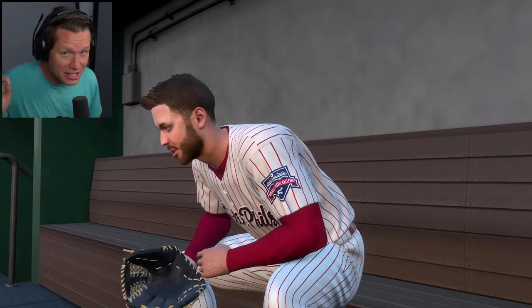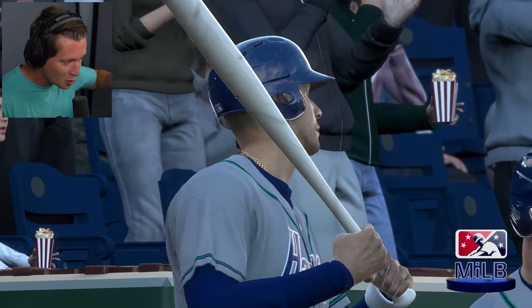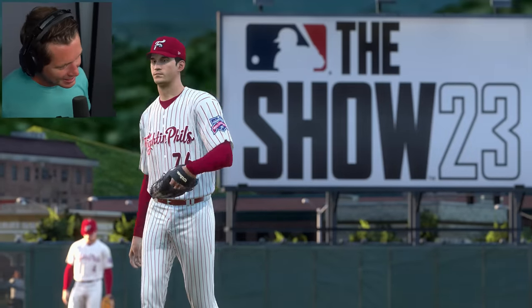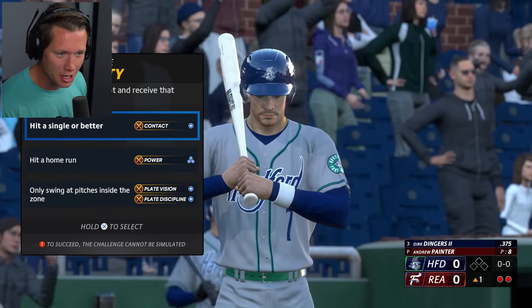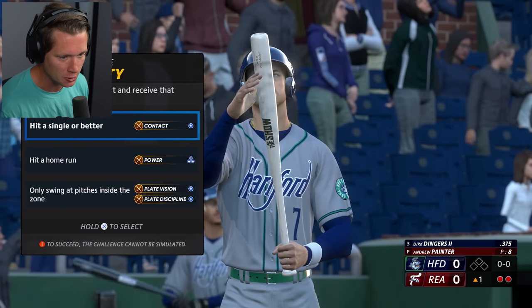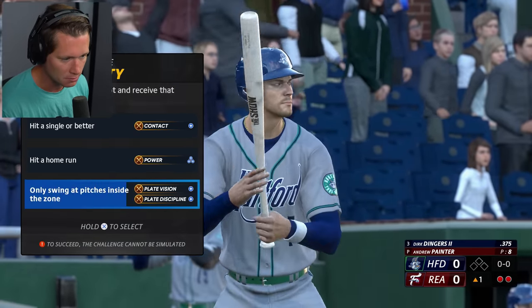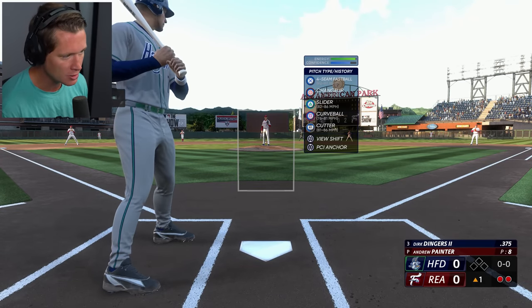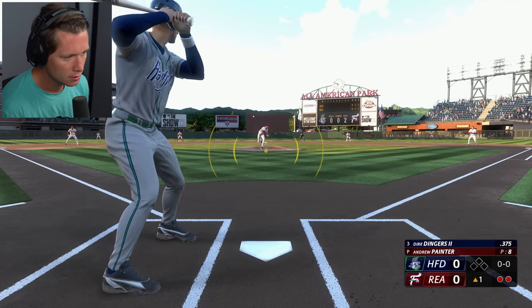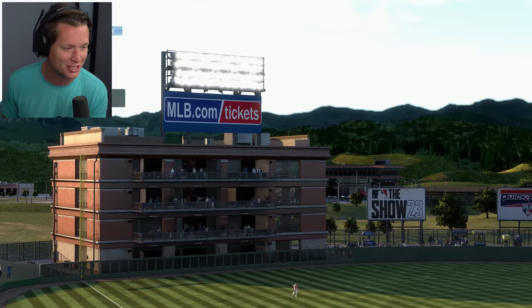It did kind of stick a little bit — you guys can't tell because you're watching. I was holding down and it wasn't moving down, and then all of a sudden it quickly went down. It's okay, we just got to get a feel for it. Oh, we're getting a dynamic challenge right off the bat. Bases are empty, two outs in the top of the first. Hit a single or better, hit a home run, only swing at pitches inside the zone. That looks good to me. Forcing changeup, slider, curveball, and a cutter.